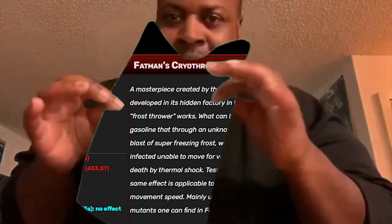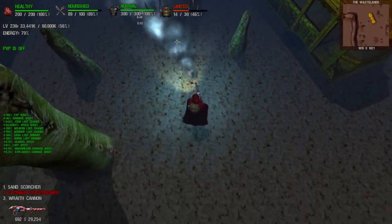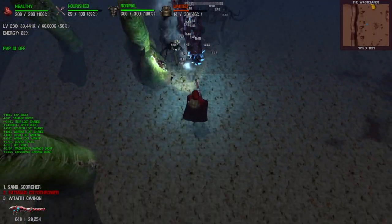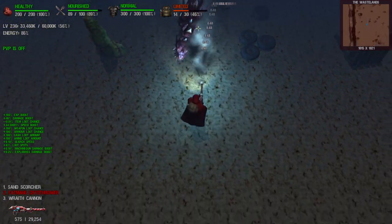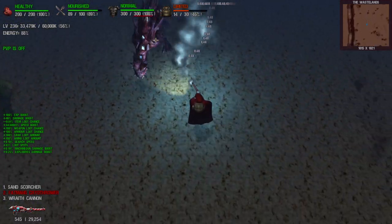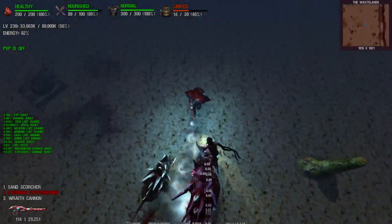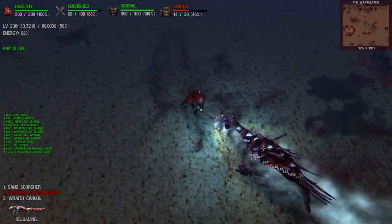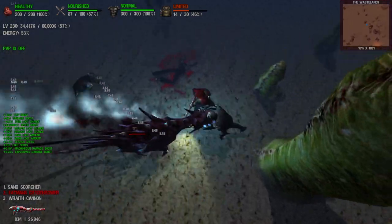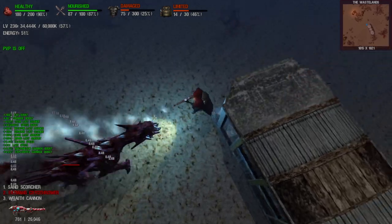In terms of damage, the Cryothrower isn't really gonna shine too much there. Think about it — if this thing had the damage of the Sand Scorcher, that's where I would use the Raid Cannon less and the Fat Man Cryothrower a lot more. I'm more afraid of the aggro than I am of the boss. Imagine if the flamethrower or the Sand Scorcher negated the effects of the cryo — that'd be funny.